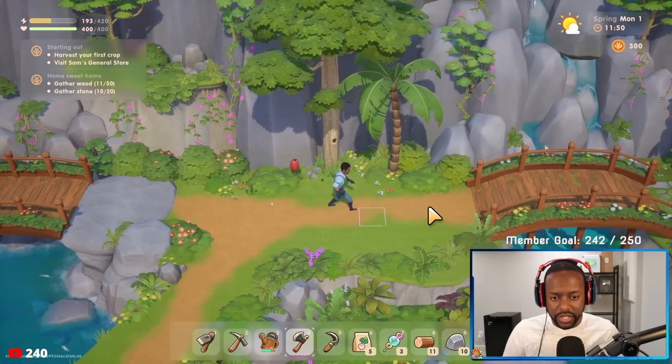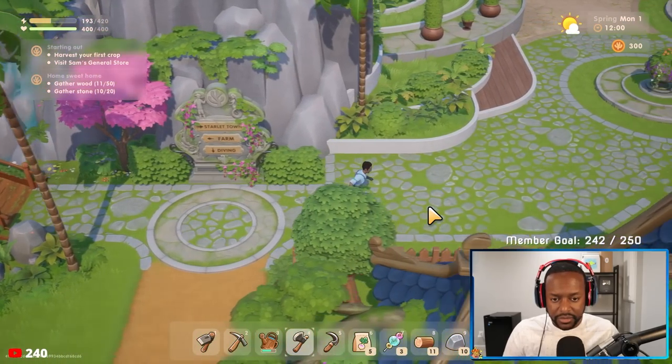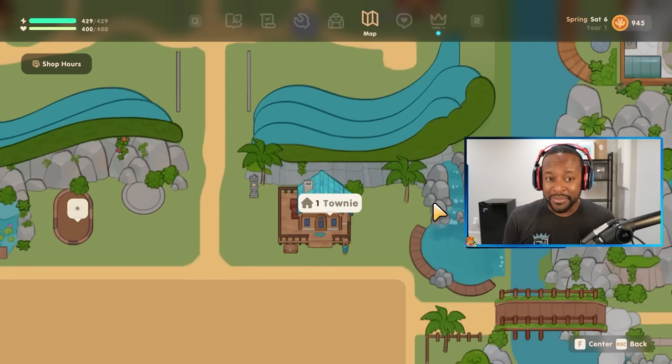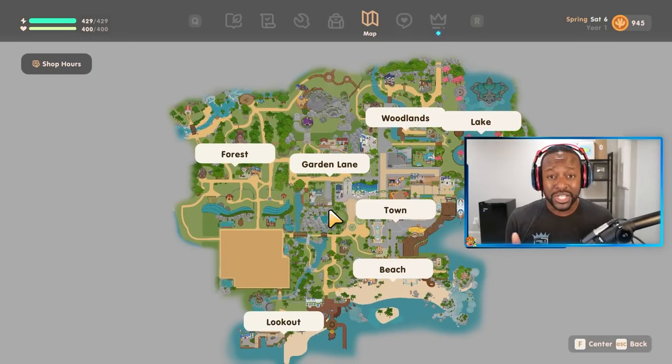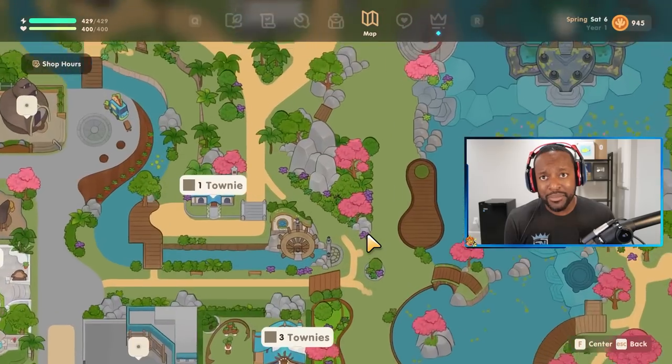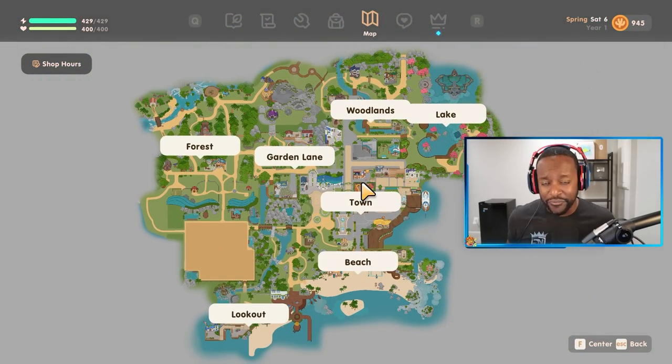A huge part of the beginning of this game is just going to be you running around the map trying to explore and see what all there is to see. And I got to tell you, this map is huge. Here's your house in the game, and this is the entire map of Coral Island. It's so huge that you'll probably spend your first few days just walking around trying to see everything. There were so many instances where I was like, 'What is this? Why is this here? This looks very mysterious.' So enjoy it, because the map is beautiful — there are so many details and intricacies around the map that you're going to be awestruck.